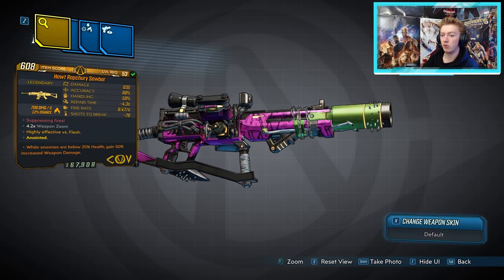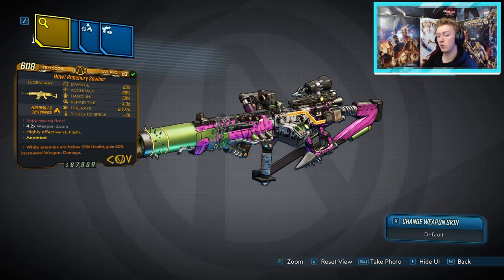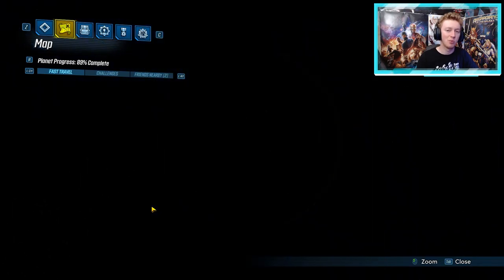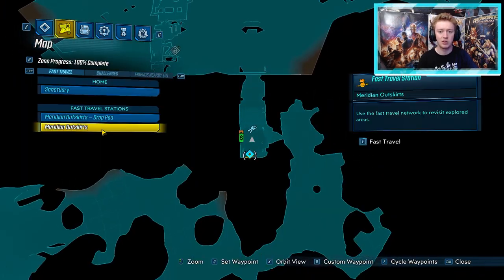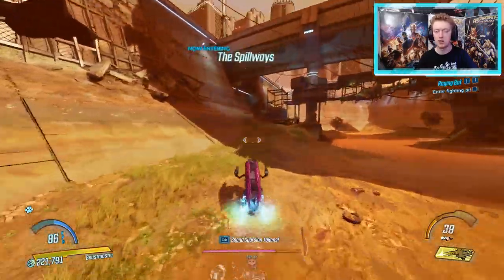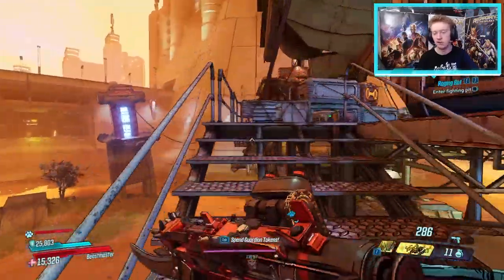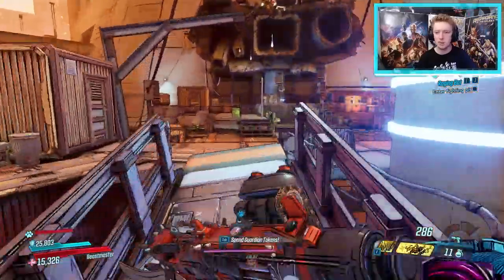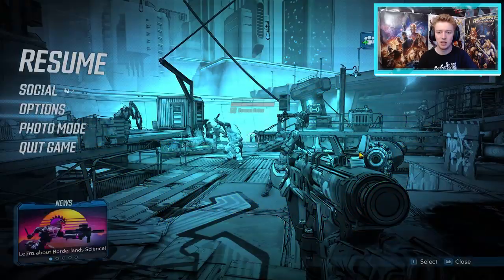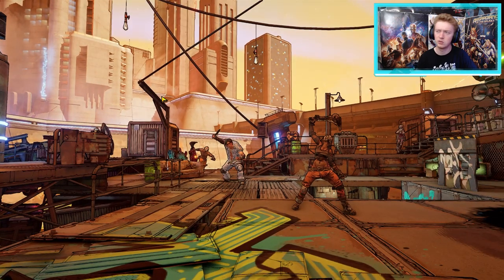Up next we have the Sawbar COV Assault Rifle. This thing only comes in fire elemental — no other elements and not non-elemental. It does come with anointments and is in the world drop system, but the dedicated drop spot is Borman Nates in Promethea in the Meridian Outskirts. From the Meridian Outskirts Fast Travel Station, jump in a car, go out to the left, find the little bandit camp in the air, jump up to the platform. Run through the psychos to a boss enemy called Borman Nates — originally a rare spawn but no longer. He spawns every time and has three legendaries: the Sawbar, the Kaoson SMG, and the Psycho Stabber pistol.